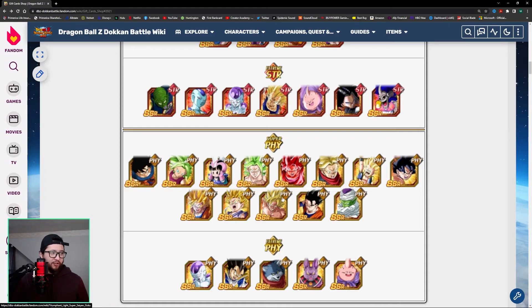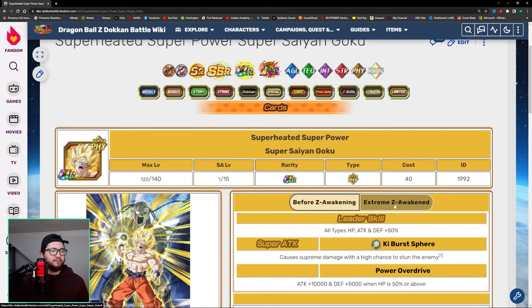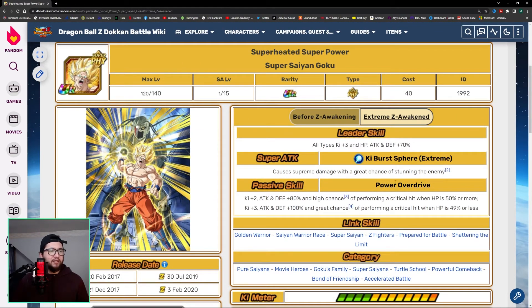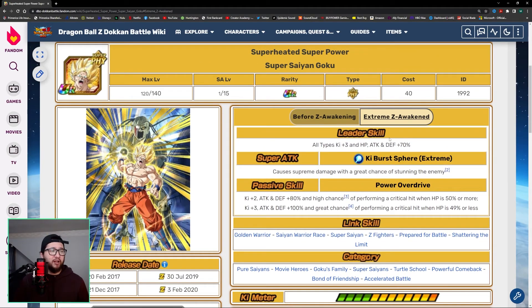Then you have Kale, who has a decent EZA and will pair well with Kefla. And then you have this Goku right here — he has high utility with his high chance to stun after his Dokkan Awakening, and he has an EZA as well. With his EZA, he goes from high chance to great chance of stunning the enemy. His passive is not bad, but where he really shines is that great chance of stunning enemy, which is very good for harder events like Super Battle Road.